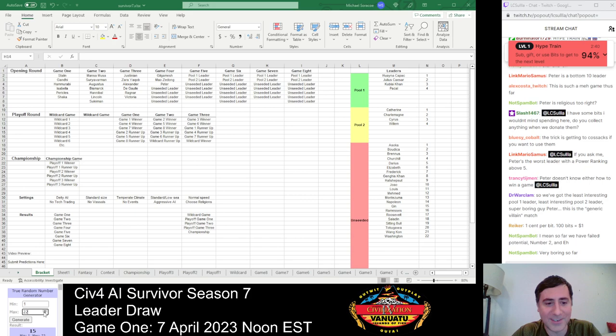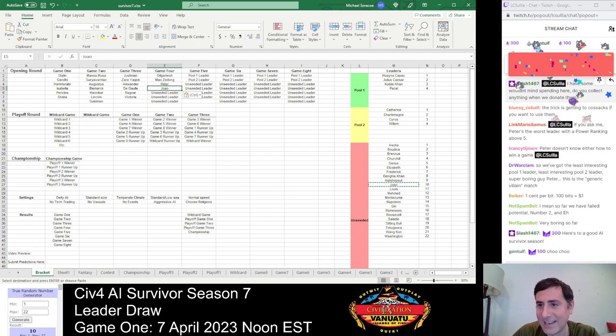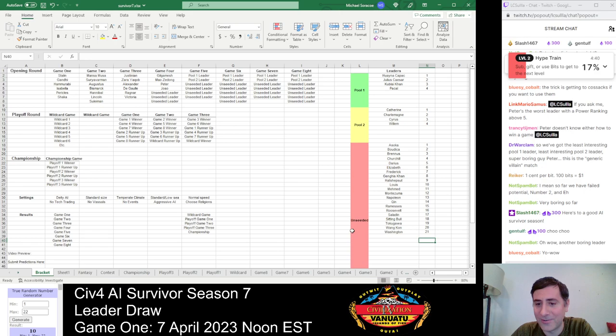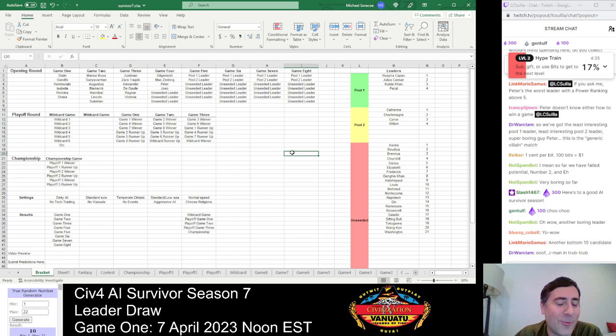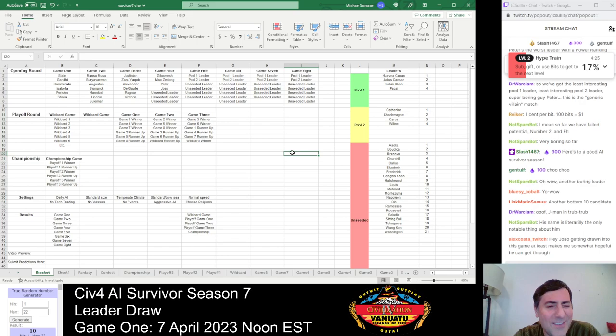Number 10 — the Portuguese leader, João, whose name I can never pronounce — we frequently just go with J-Man. Unfortunately, kind of another boring leader. He has the expansion traits — Expansive and Imperialistic — so in theory he should expand super fast, but he kind of doesn't. He's just mediocre and doesn't do anything all that interesting. He's been in the wildcard game a number of times. His one win was in the all-time weakest field ever.